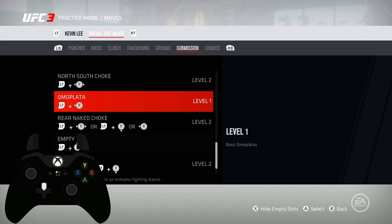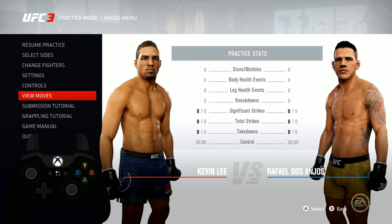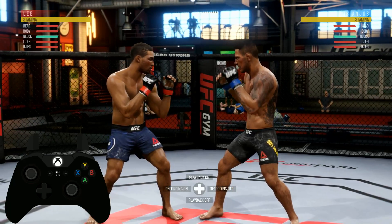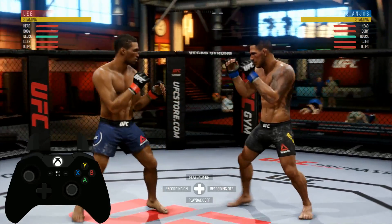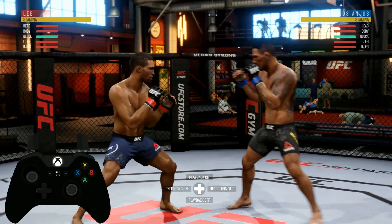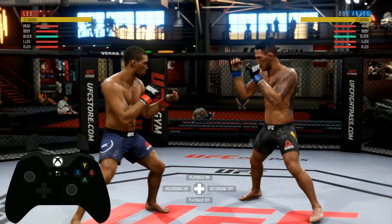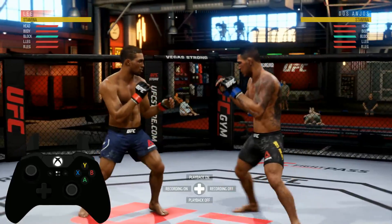Some fighters that have all of these: Rafael Dos Anjos has it, Brian Ortega has it, Tony Ferguson has it but he has the anaconda choke instead of the guillotine so I'm not sure if that'll work. Donald Cerrone as well, but I don't think Cerrone has a knee bar.